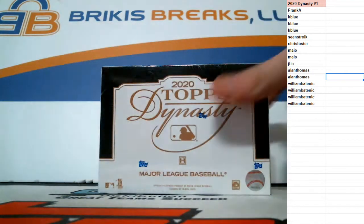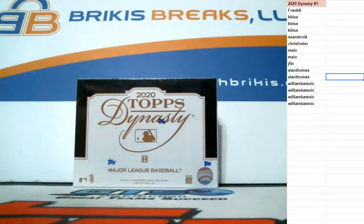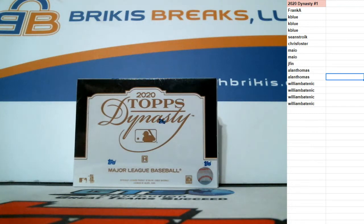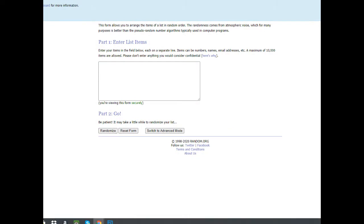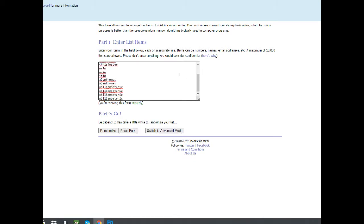I'm going to roll the dice for this one. We're going to roll snake eyes — we got a six on the dice. This is for your names and the teams. The way we're going to get you two teams is I'm going to take this list of people that are in it and copy and paste it twice, so that'll get you two teams. So I got Frank, K Blue has three, then Sean, Chris, Mayo with two, J Finn, Alan with two, and William with four. And then that list goes down again.